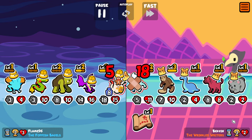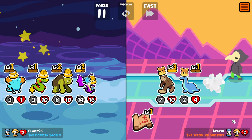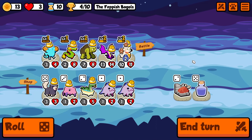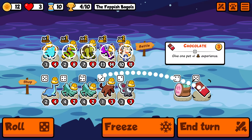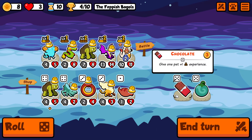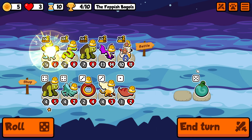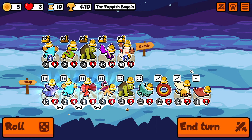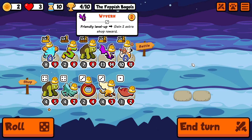You can see it gave 2 experience to the wyvern right there. The team spirit gives +1/+2 whenever a friendly pet levels up — kind of like a combination of the clownfish and the shoebell, which is pretty nice. And especially when you combine it with the snake, you get a lot of stats whenever you level up.